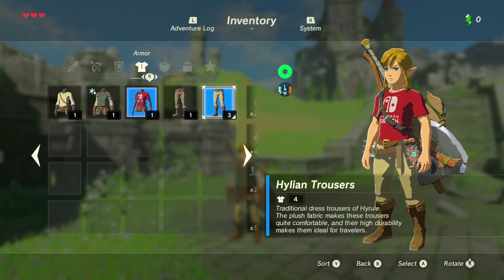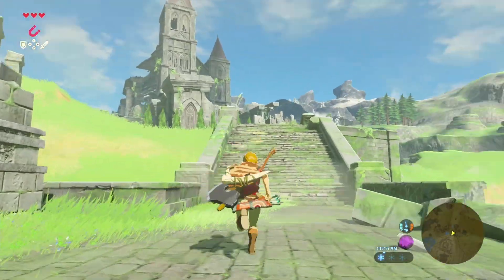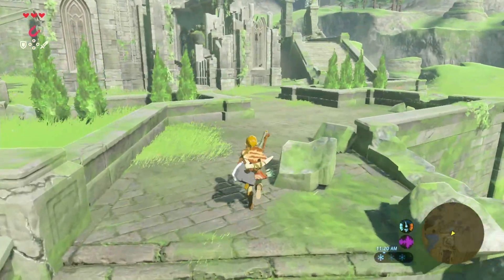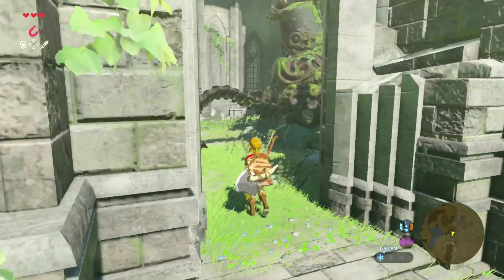During my adventures I actually found this Nintendo Switch shirt, and I'm wearing the Hylian Trousers I found too instead of the well-worn ones. Link looks like a marketing person for Nintendo going around asking Hylians if they want to try the Nintendo Switch — and they're like 'what's a Nintendo Switch?' and he's like 'I don't know, I just found this shirt and it looks kind of cool.' Let's make our way to the Temple of Time.